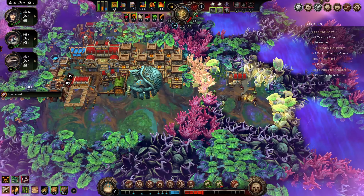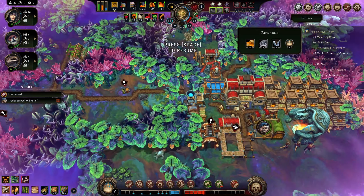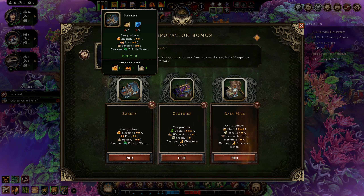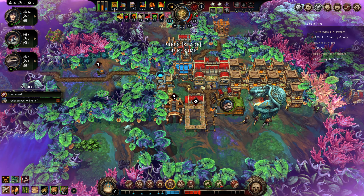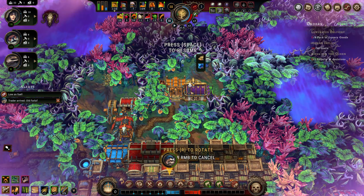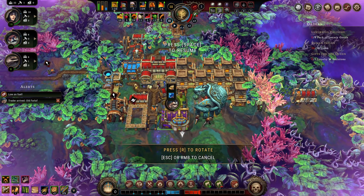Where the roguelike gameplay comes in during building your actual city is in your blueprints. As you hit certain respect thresholds you'll unlock a blueprint choice, letting you choose between three building types — meaning you won't get access to all production types in a single encampment. Unlike many other city builders, you aren't motivated to build out at least one of each building type, as you'll just be handicapping the production lines you actually want to focus on for your orders.